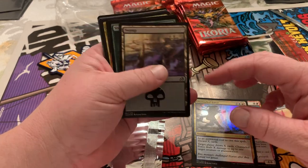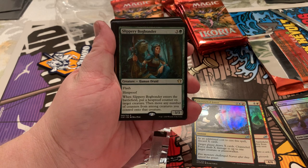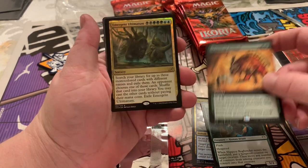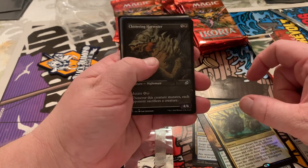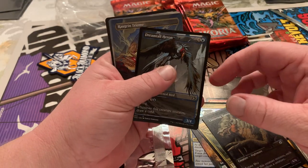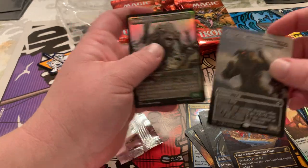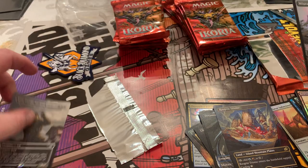A swamp, a swamp, a Slippery Bogbonder. A box topper Mythos of Brachos. A foil Emergent Ultimatum. Full art Chitter. Dreamtail Heron — you can already see the Raugrin Triome. Non-foil King Caesar.